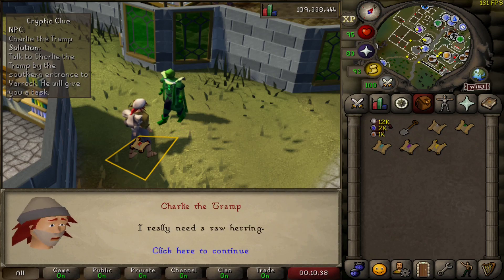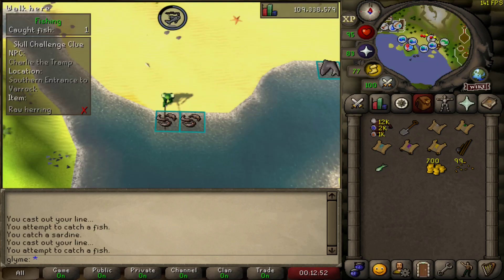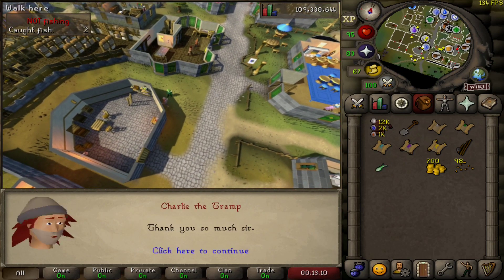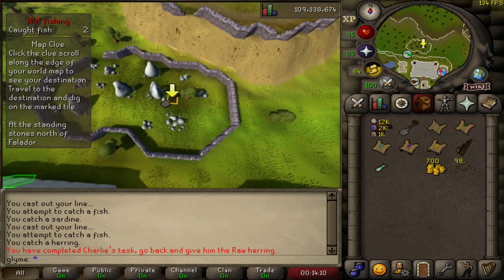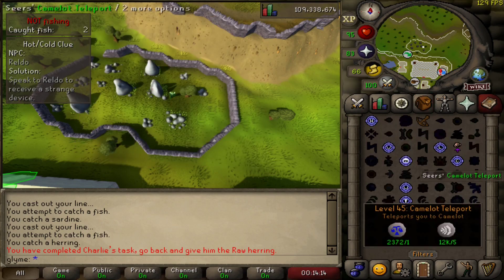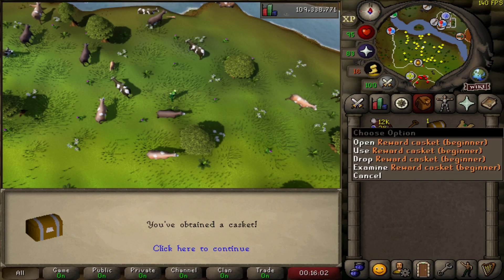Charlie wants us to get a raw herring. Straight to Harry in Catherby — we got our bait and we're good to fish our herring. Give Charlie the herring, he gives us a new clue and now we're off to Falador. We dig amongst the stones and get a new clue. Back to the bank to get our strange device, which takes us to the cow pen north of Lumbridge, and we've got our beginner casket.